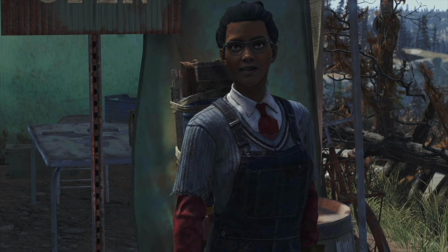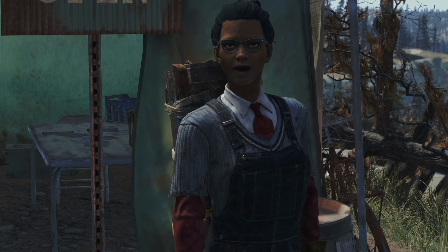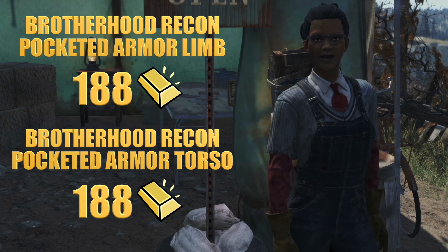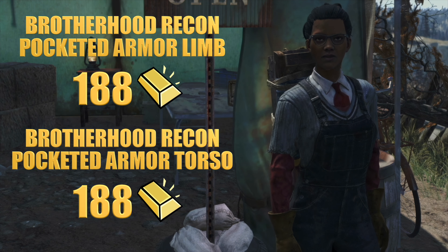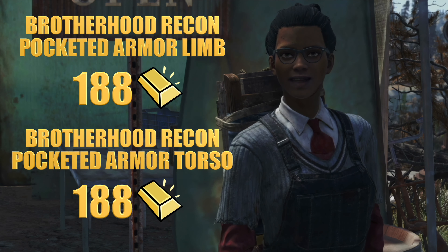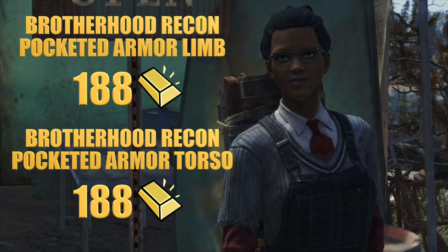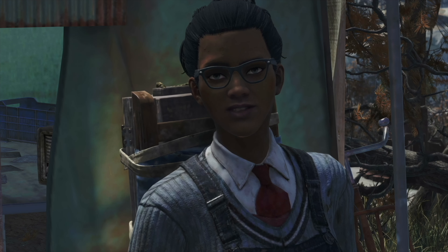Thank you for sharing that story, Tommy. That sounds like a positively terrifying experience. Moving on to the armor department, we have the Brotherhood Recon Pocketed Armor limb and torso, both priced at 188 gold. These pieces offer solid protection and additional storage capacity, ideal for those who need to carry extra gear while staying safe. A practical addition for any wastelander.